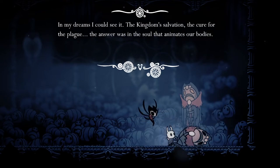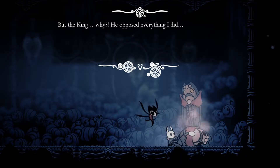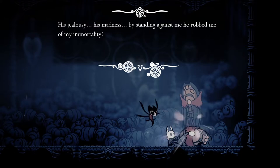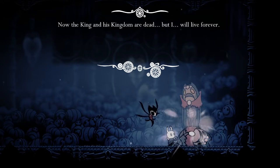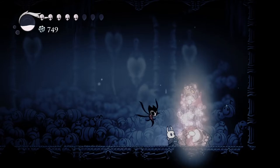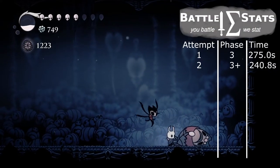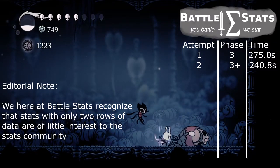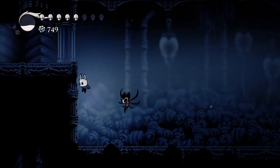Boss lore dialogue: 'In my dreams I could see it — the kingdom's salvation, the cure for the plague. The answer was in the soul that animates our bodies. But the king opposed everything I did. His jealousy, his madness robbed me of my immortality. Now the king and his kingdom are dead, but I will live forever.' By the way, dude, you're actually dead. We just got 300 Essence — enough to reach the next level for the Mothseer on its own. That's crazy.